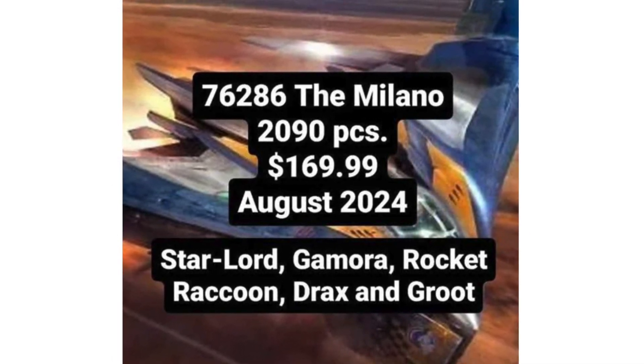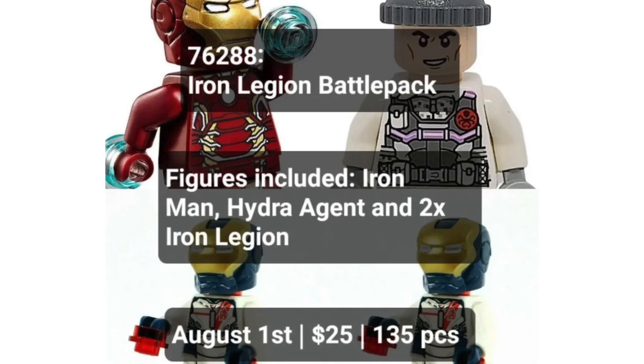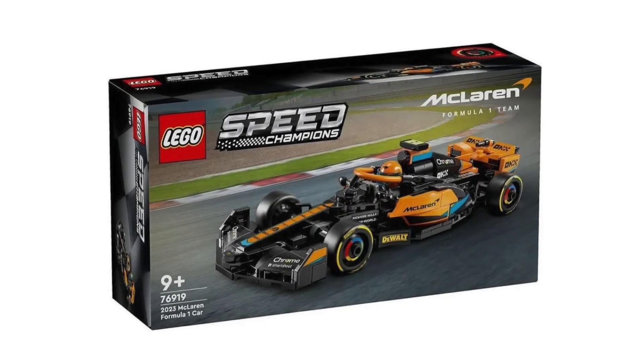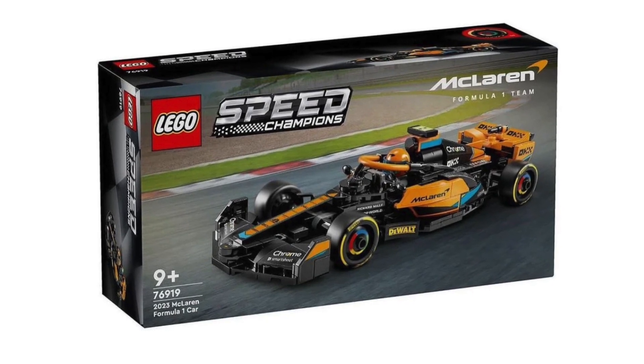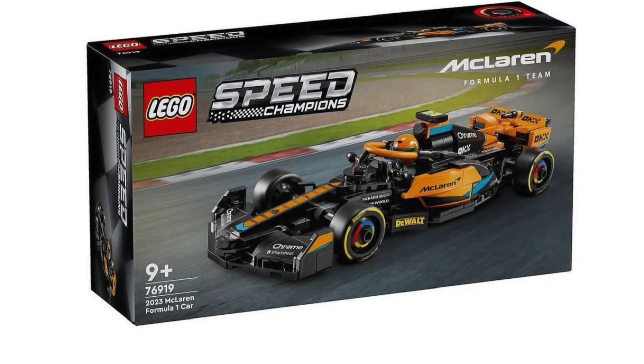Details for 76286 the Milano with 2,900 pieces, $170, specifically on August 24th — featuring Star-Lord, Gamora, Rocket, and some other minifigures as well. Set 76288 the Iron Man legion buster also got leaked. A new Speed Champions set also got revealed today — the McLaren. I really love this one, probably my second favorite of the year so far, so we're excited to get that one soon.